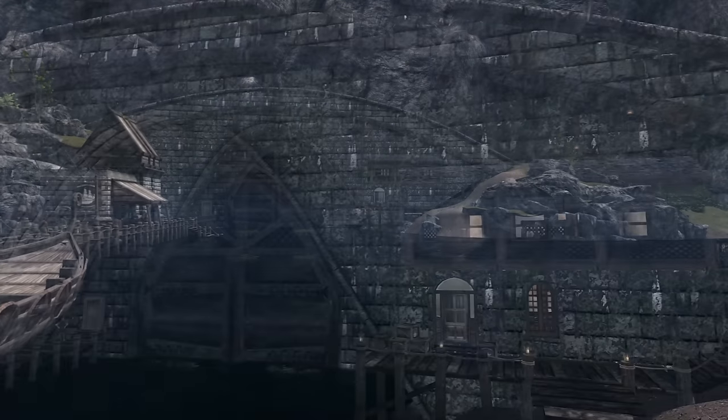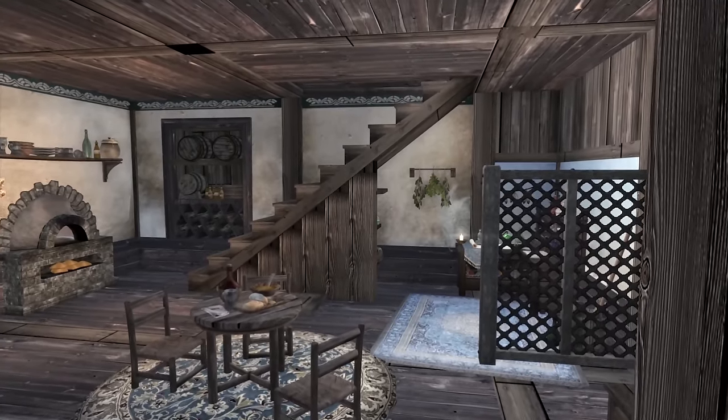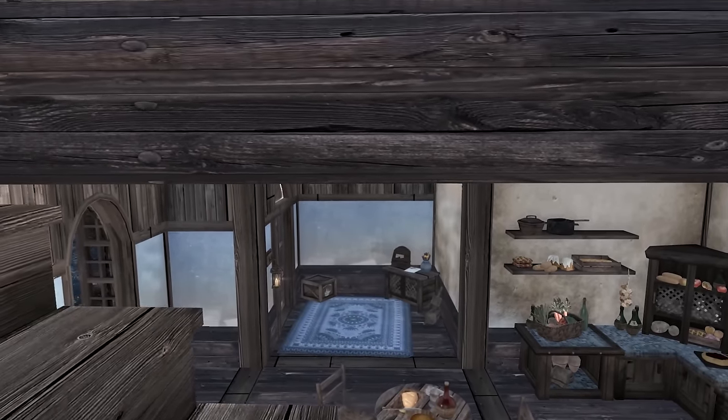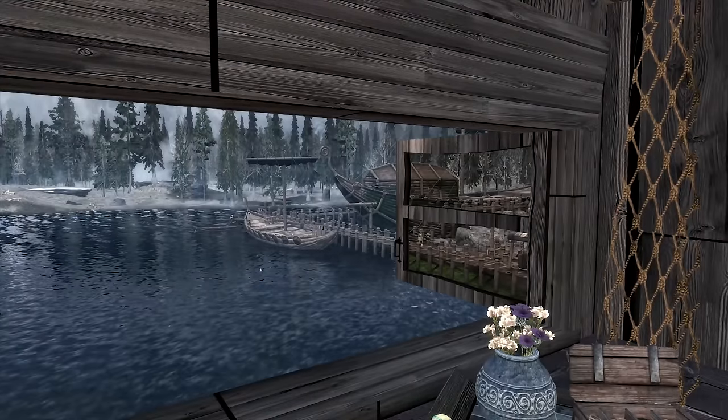Solitude Bridge Home is a uniquely modeled, no-load doors home overlooking Solitude's harbor. The windows can be opened and closed, and lights can be turned off and on. It's packed full of features without feeling over the top. Even if you don't use the home, it gives the capital a feeling of being more populated.